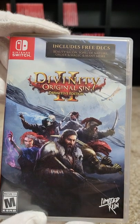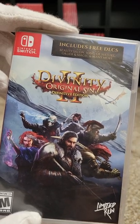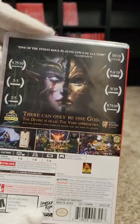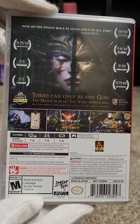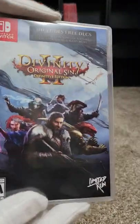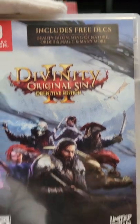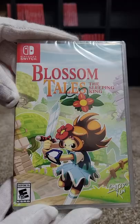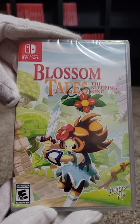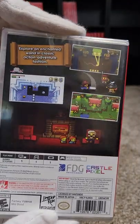At fifty-five we have Divinity: Original Sin 2 Definitive Edition. The Limited Run one has all the DLC on it — Xbox and PlayStation versions do not, you have to buy those separately. We tried to play this with the kids but it took too long just to make the characters, so they lost interest. At fifty-six we have Blossom Tales: The Sleeping King, which is a Zelda clone.